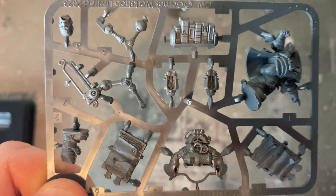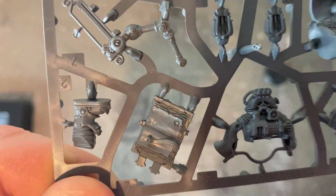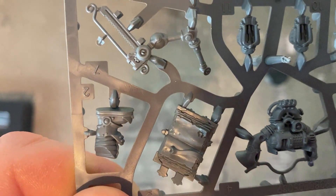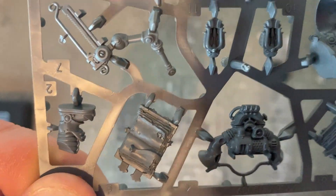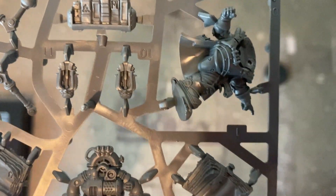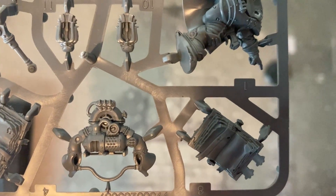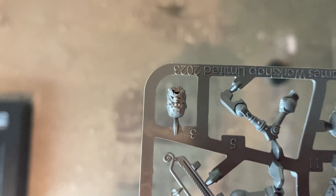I was kind of hoping the text on the book would already be modeled in, but it looks like you might have to get a really fine brush to jot some stuff down in there. There's the front of his little library on his backpack, the bulk of the model, and the other book. Just the one little sprue for this guy — and there's his head, looking pretty mean.